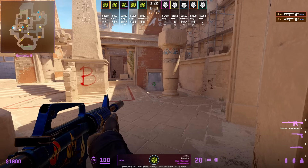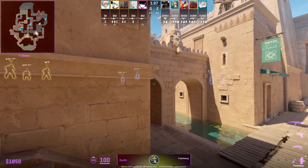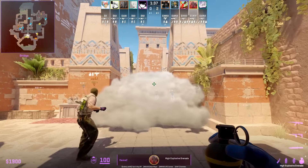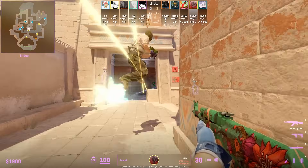That Monsea cave smoke can also be used to pop B, which is a tactic G2 also run. Zaiwu has a cool flash he throws from stairs for his teammates mid — it blinds only the CTs towards the door side and won't affect his teammates as they nade stack window and push through the bridge smoke.